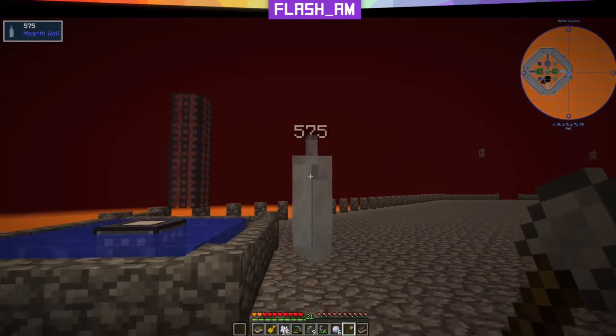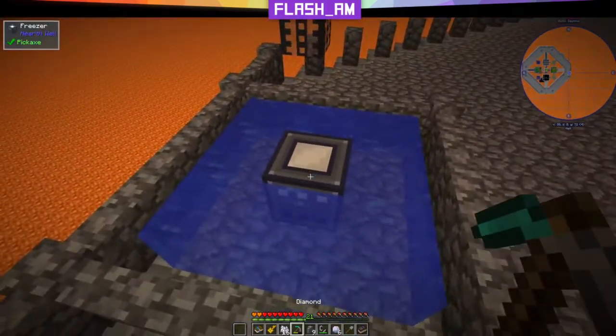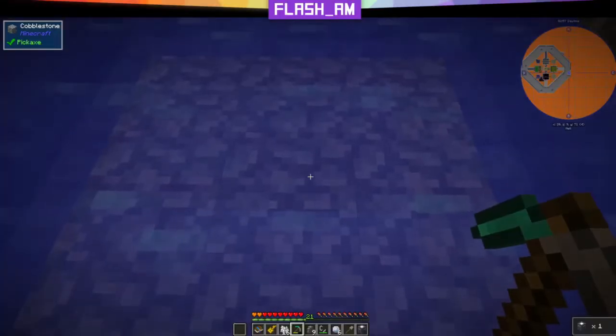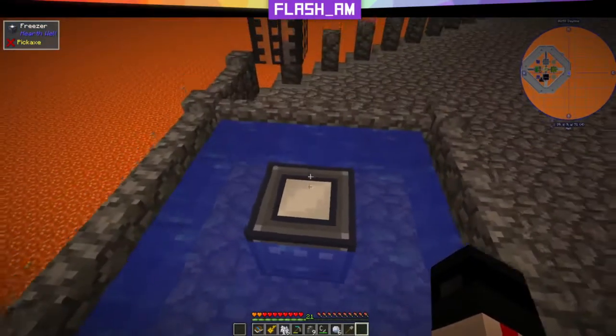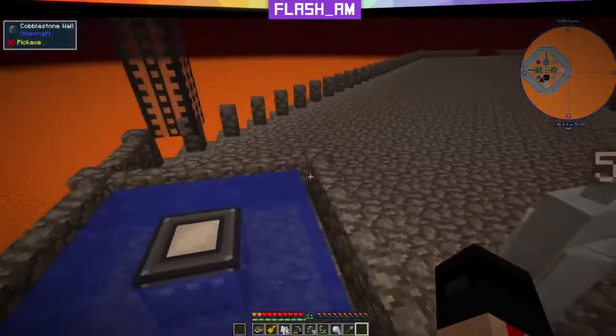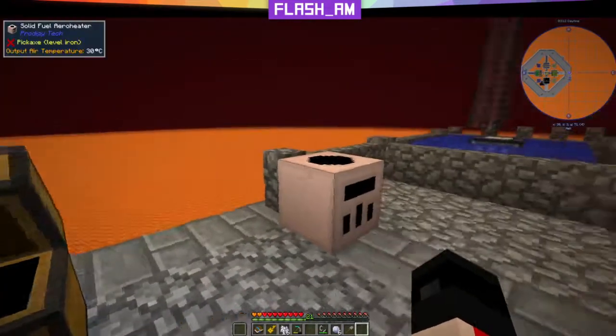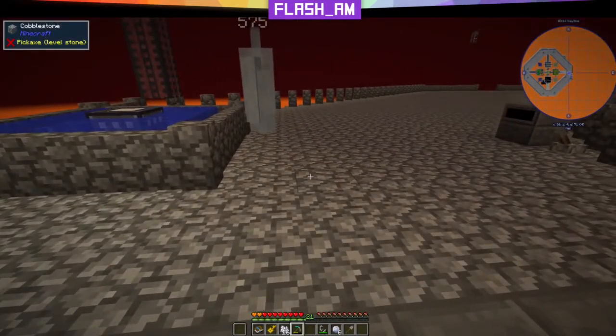We're still at 575 power — that means the freezer has not started working yet. Let's break it and make sure it doesn't need to be placed down after the crystal. I'm going to put some of this stuff away — bucket, dirt — while we're waiting on our snow to be formed.